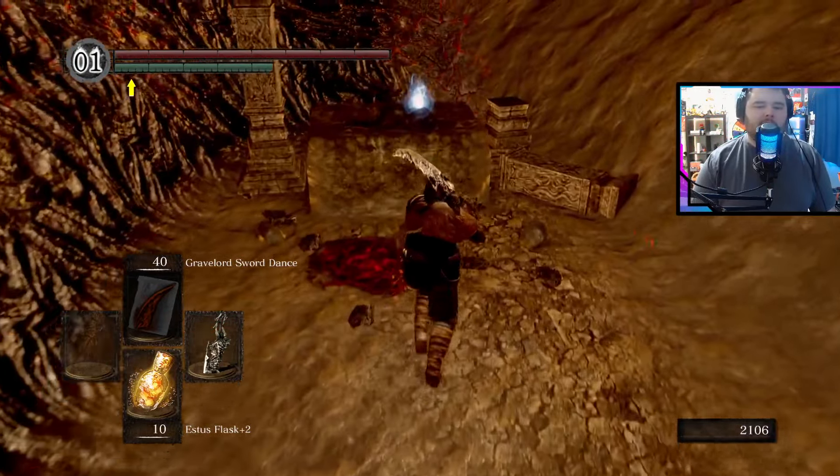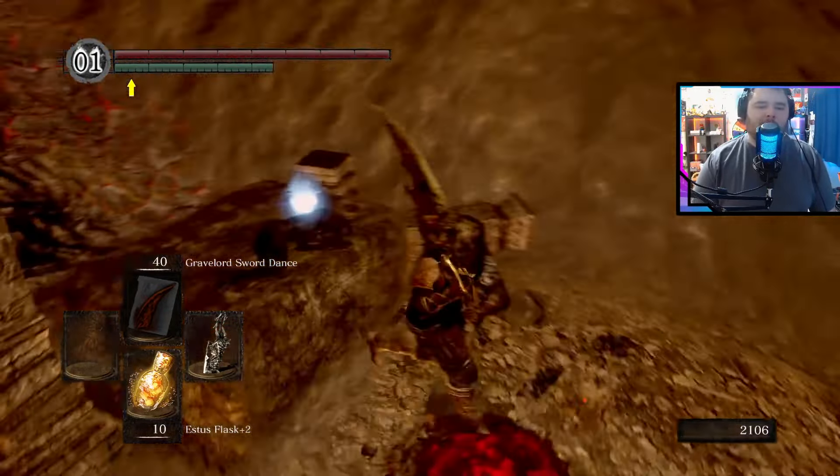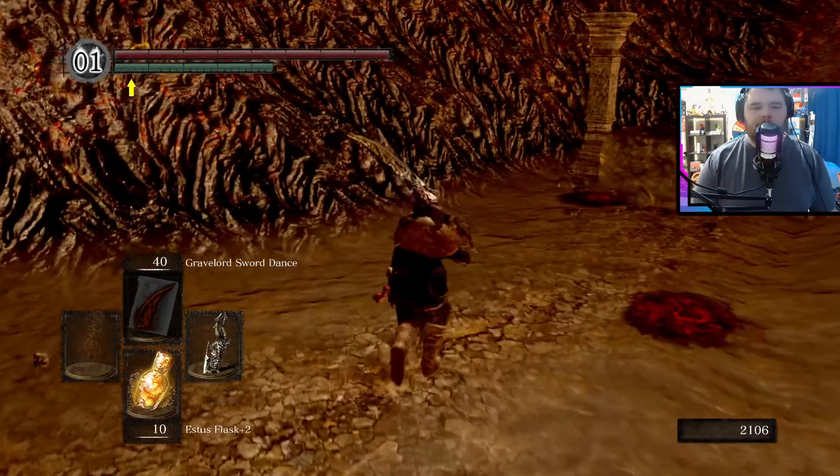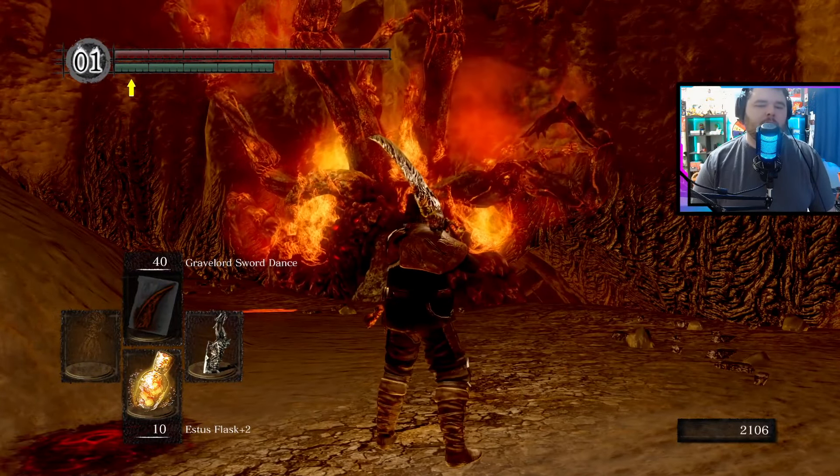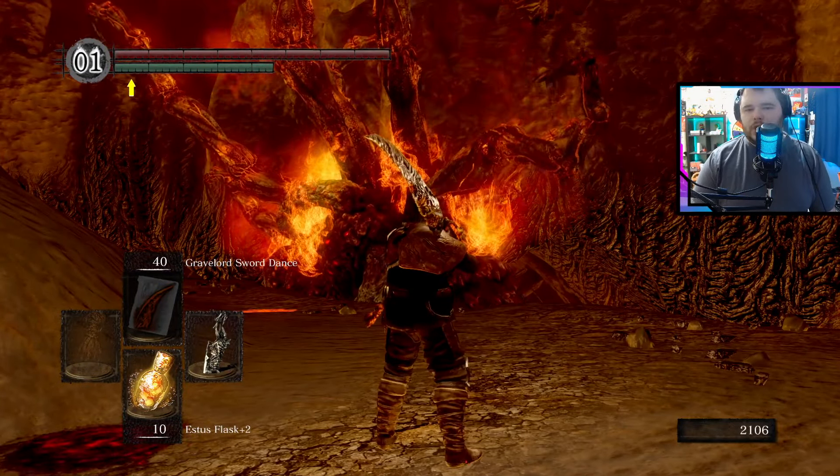So the idea here is to grab this and immediately run that way. Now, can you run and guard at the same time? Yeah, in Dark Souls 1 you can, at least. So it might be good to run and guard, because basically what he'll do is he'll one-shot you a lot of the time when you're trying to get out of here. And it's really annoying, because then it kind of throws the gimmick off.